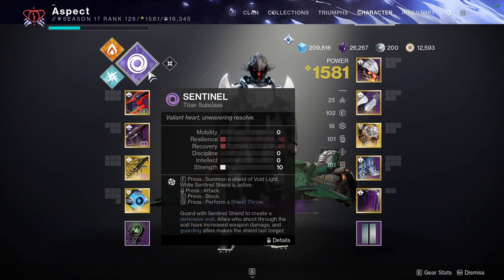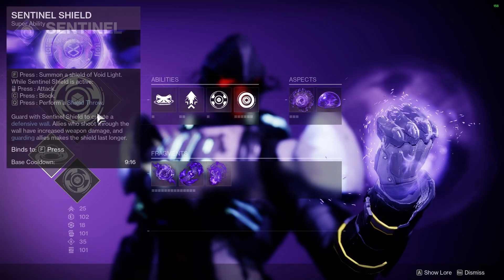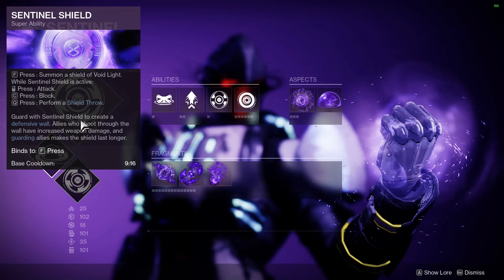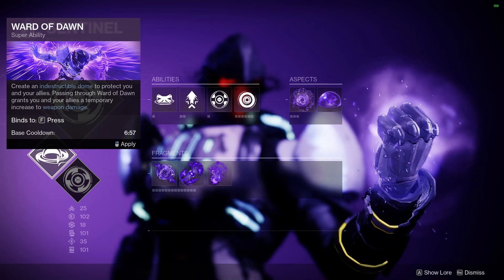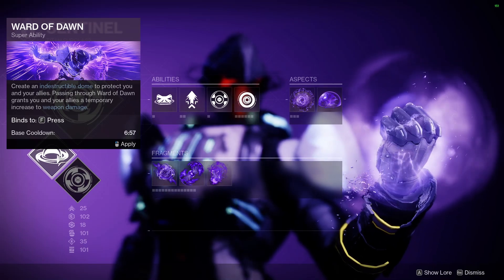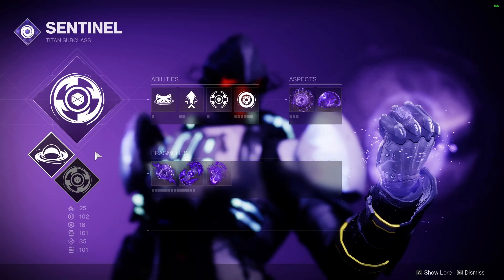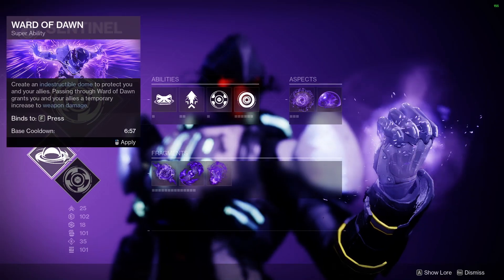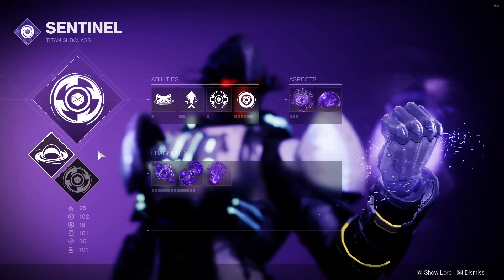So for subclass, pretty much everything here aids Heart Shadow in some way. The supers are flexible — I'm just using Sentinel Shield because it's decent add clear, and Ward of Dawn is not going to be useful here. The main reason is I'm going to have lots of sources of overshields, so we don't need that. And Ward of Dawn is only a 25% damage buff, whereas the mod I'm going to be using with Heart Shadow is a 35% damage buff and they do not stack. So bubble is not really useful for this setup.